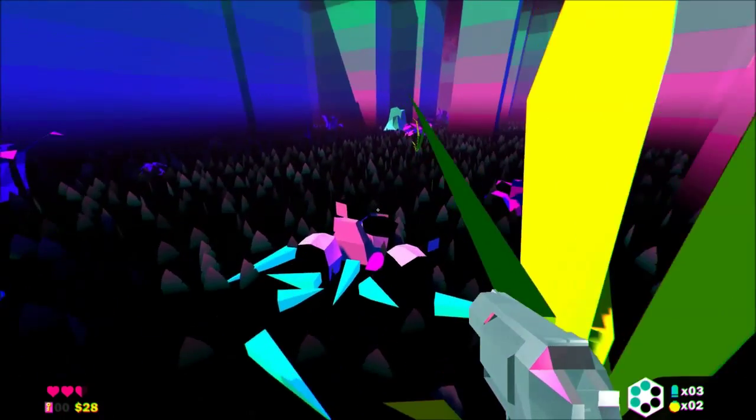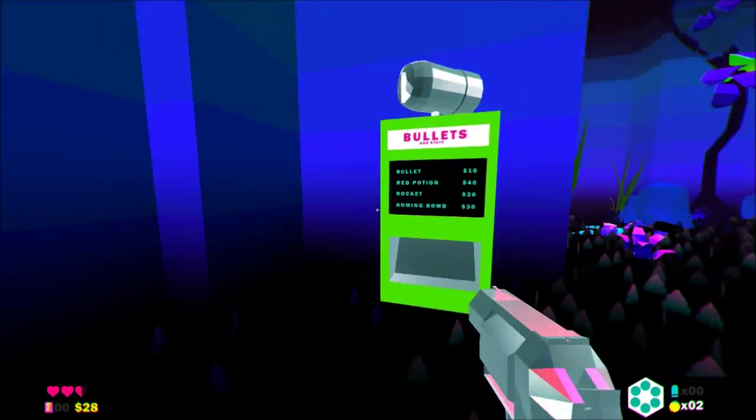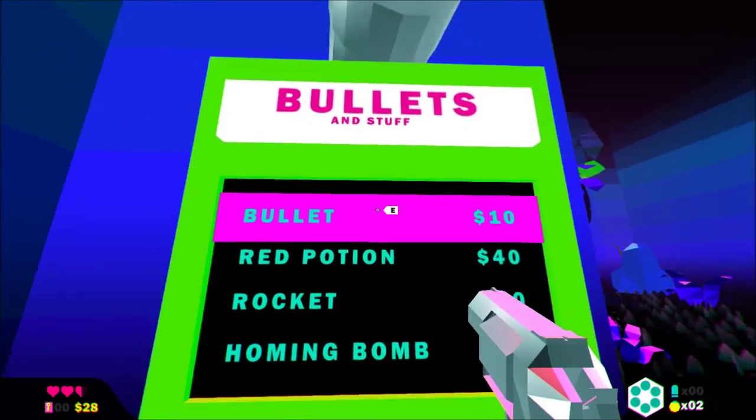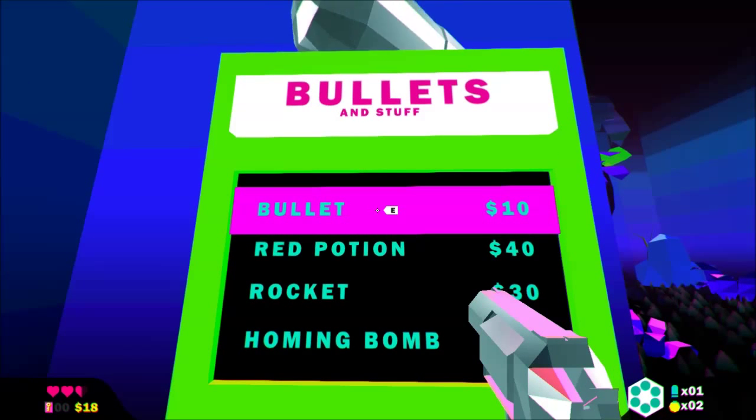We've gotta learn to recognize the monsters. We have 28 dollars. What does a red potion do? Well, we can't afford it anyway.